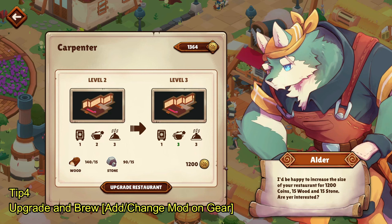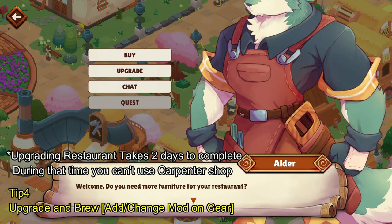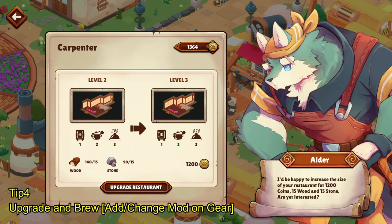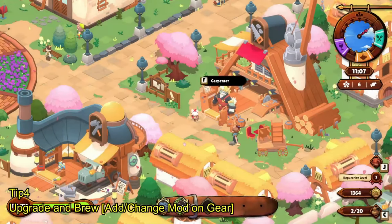Keep in mind that when you click the 'Upgrade Restaurant' button, the Elder is going to be gone from the Carpenter shop for two days while he works on it. So you can't use the Carpenter shop during that time. If you need to buy extra furniture like tables or stools, buy them before you click that upgrade button, because once you do, he'll be gone for two days.